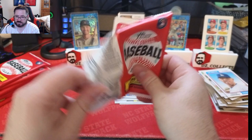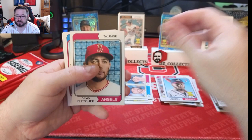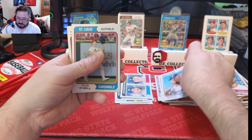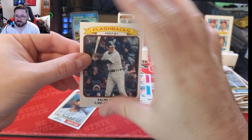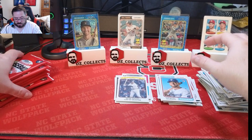Going to try to open from the front just in case we hit our last blue sparkle so we don't spoil it. Michael Harris rookie card — a good one. Ronzi Contreras, David Fletcher, Will Smith, Ezekiel Duran, Tyler O'Neill. A 1974 Flashbacks insert — K-line reaches his 3,000th hit. We have an Eloy Jimenez staring off in the distance — cool card — and Edwin Diaz for the New York Mets.